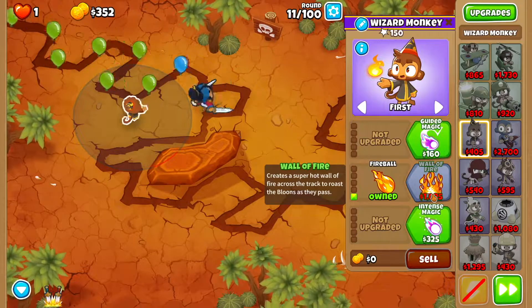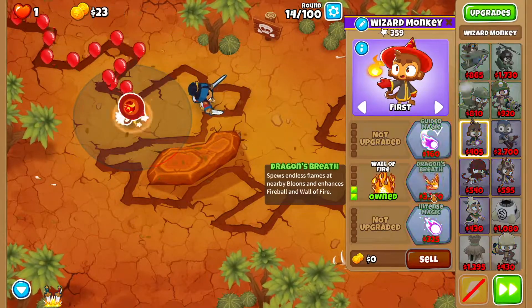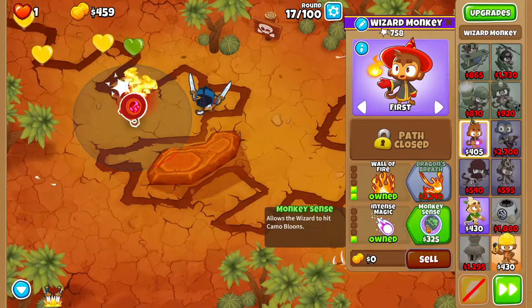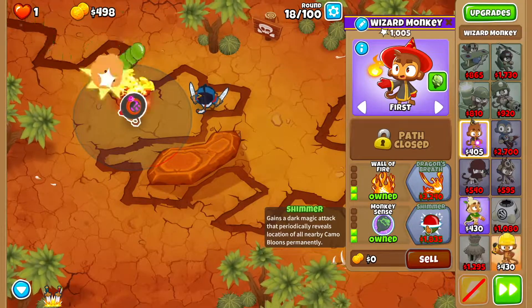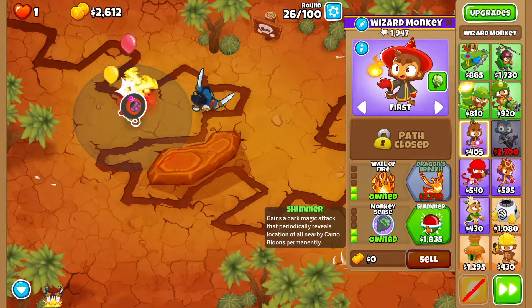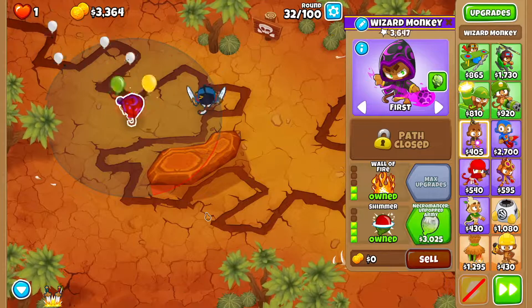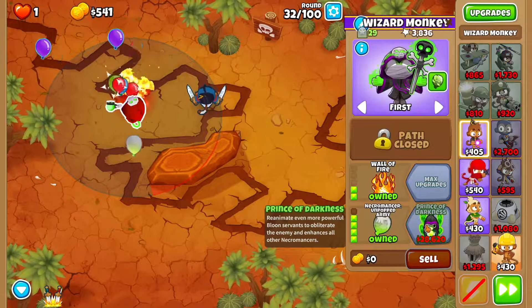We want Fireball, then Wall of Fire, then Intense Magic and Monkey Sense, and then we want to get Shimmer, and then we want to get ourselves Unpopped Army.